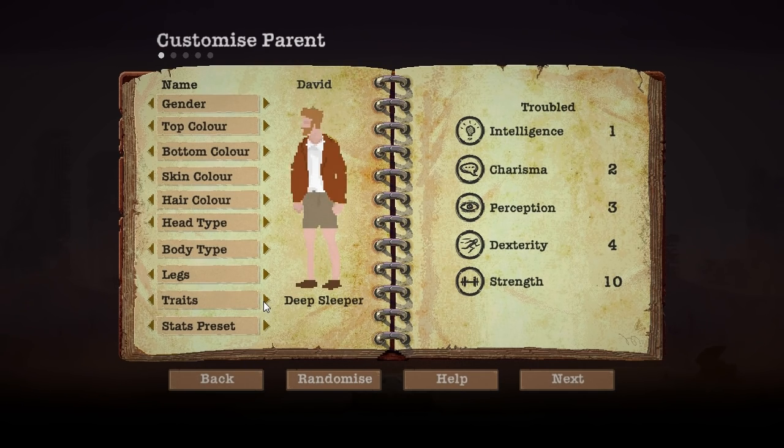Traits - deep sleeper, that sounds like David. The other day I tried to get him out to record and he slept through the whole thing. Proactive, hands on, optimistic, resourceful, hygienic - definitely not. Small eater, courageous - maybe. Deep sleeper seems like the realistic trait for him. Stat preset - street smart, logical... I can't actually choose that. He's got intellect, he's not logical. We've got well-rounded, a bit of everything. Violence - charisma skill of one, this seems more like a David. He's not going to like me for this.